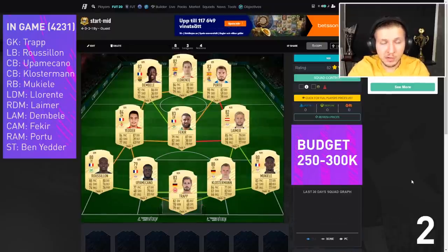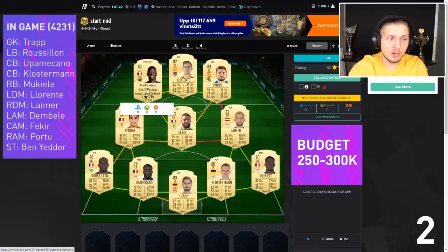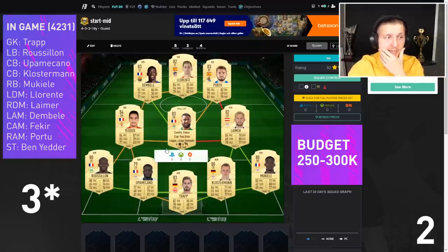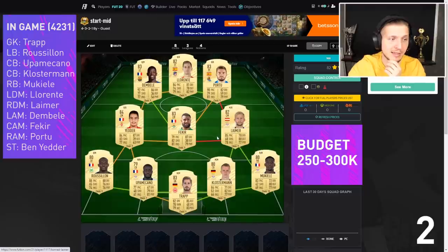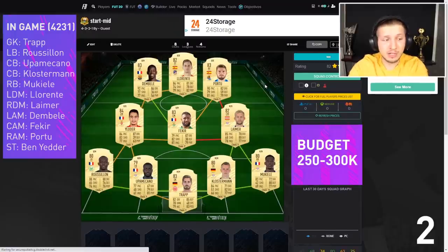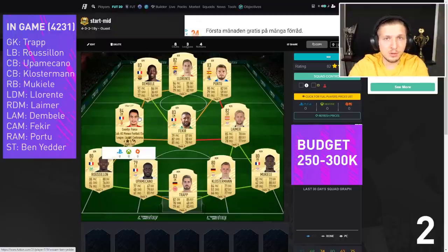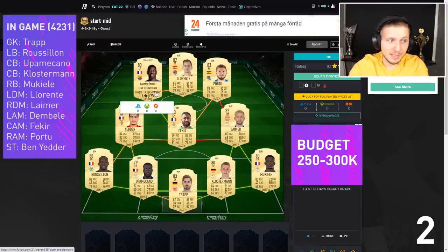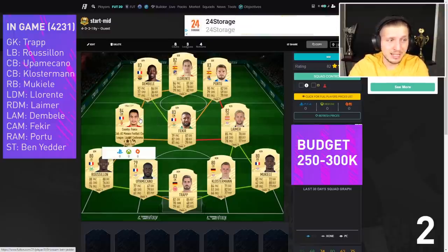Time for the mid-range squad, around 250 to maybe 300k — I think closer to 300k at the beginning of the game. We're going to play Llorente in midfield with Limer, and Fakir as a CAM, Yedder as striker, and then maybe Dembele and Portu on the wings. This whole team is looking just amazing. Yedder with the five-star weak foot is going to be so deadly this year — he's going to hunt us all, the Rat King. And Dembele looking great with the double five as well — around 70-80k, just like Yedder.